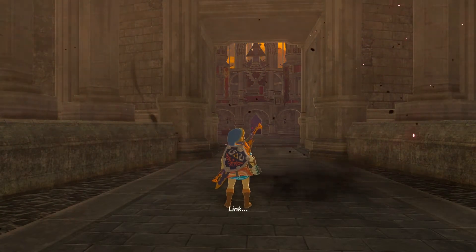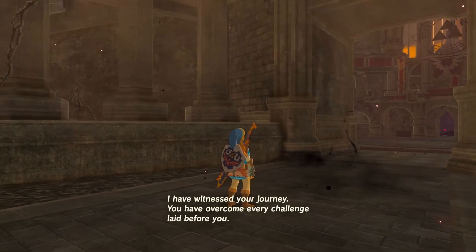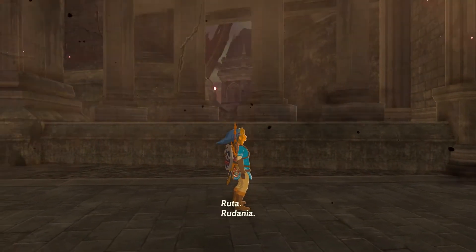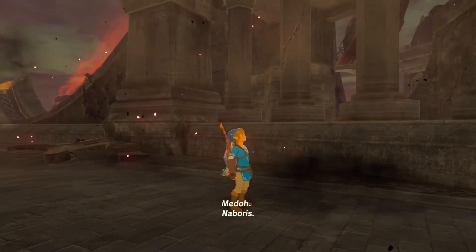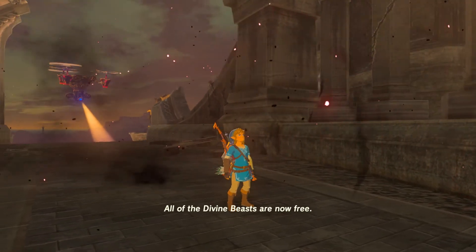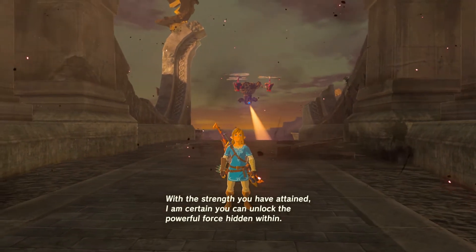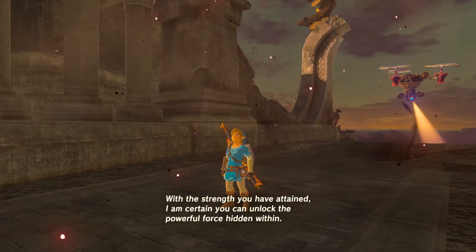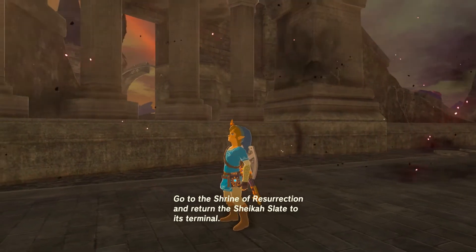The DLC cutscene plays: 'I have witnessed your journey. You have overcome every challenge laid before you. All of the Divine Beasts are now free. With the strength you have attained, I am certain you can unlock the powerful force hidden within. Go to the Shrine of Resurrection and return the Sheikah Slate to its terminal.'